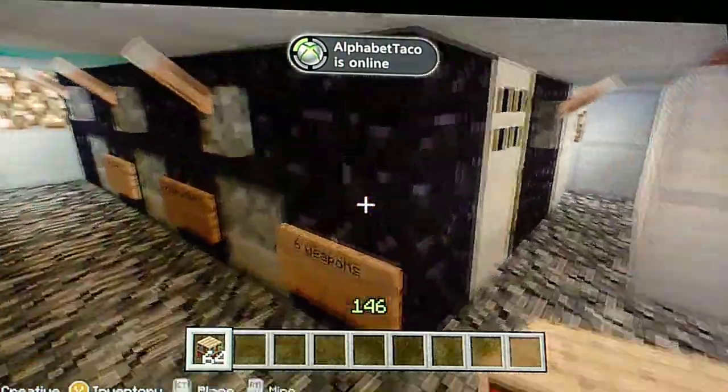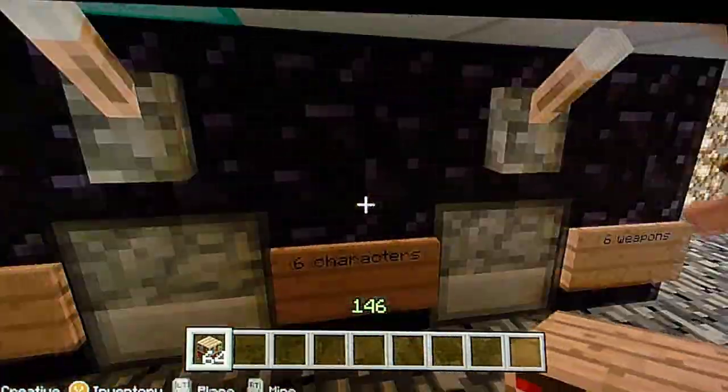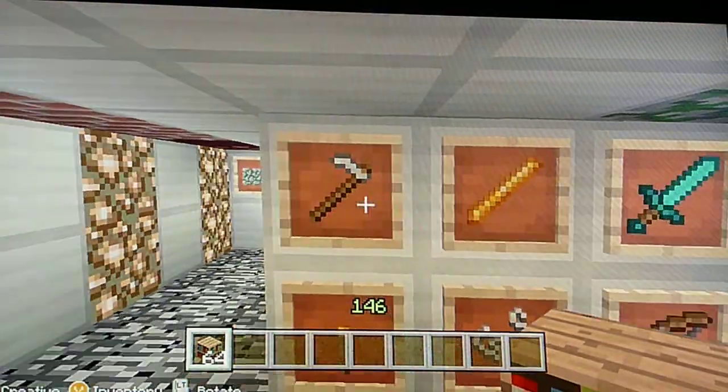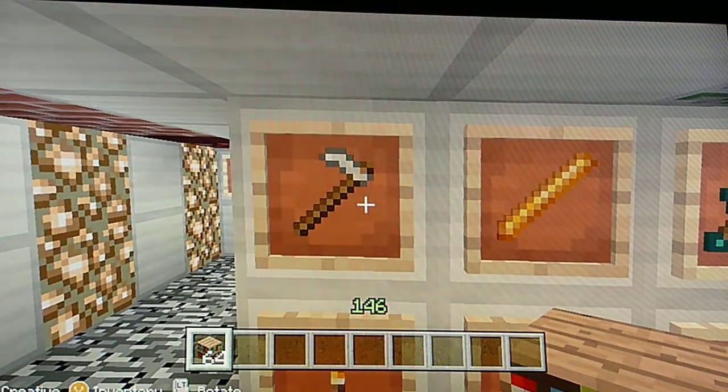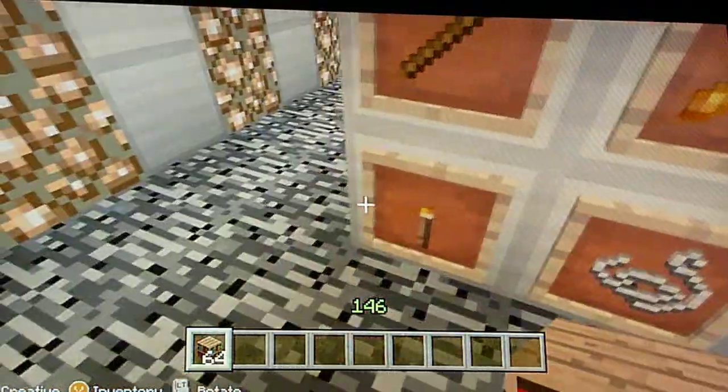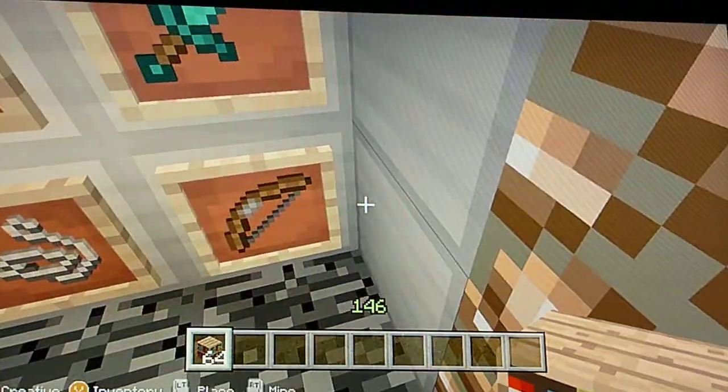Okay, so this is the card dealing room, and these are all of our murder weapons. The first one here is the wrench, this is the lead pipe, this is the knife, the candlestick, the rope, and the revolver.